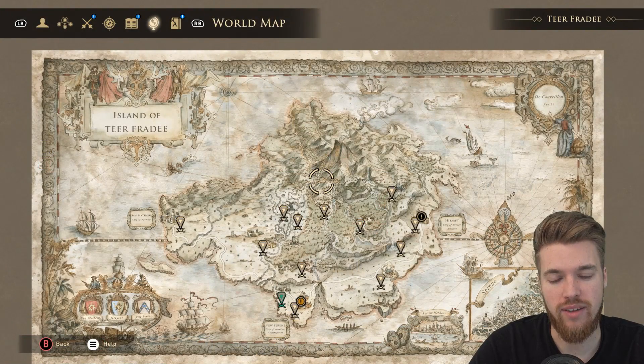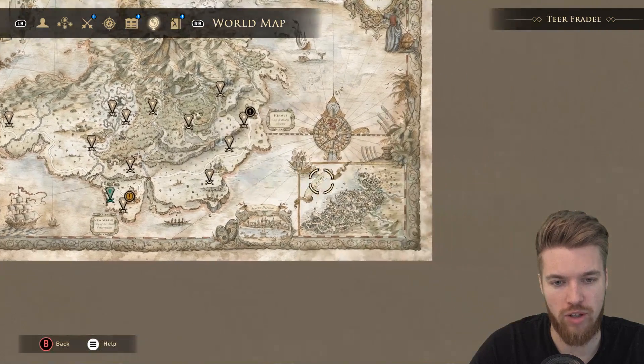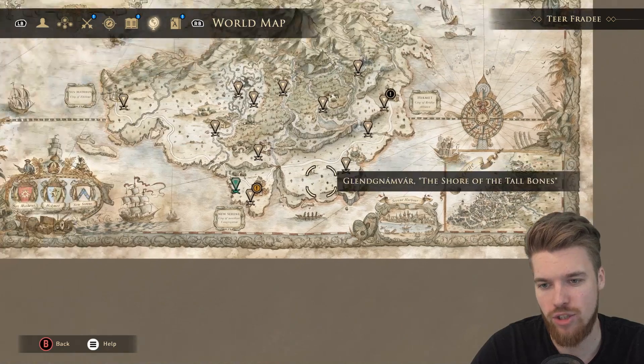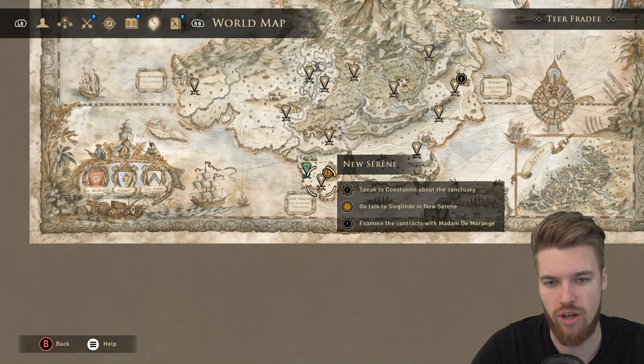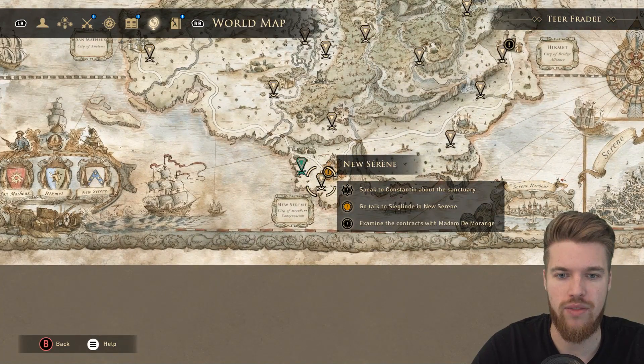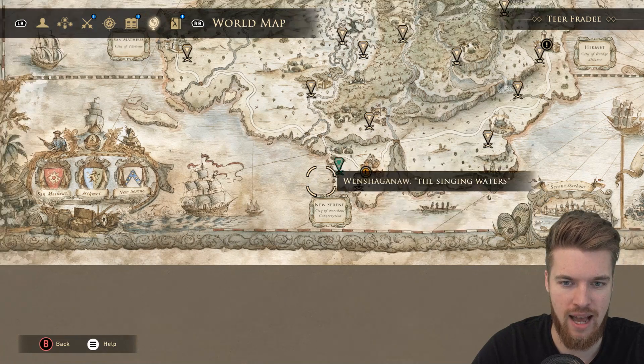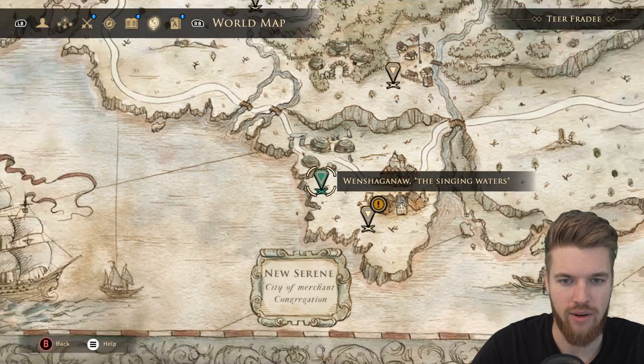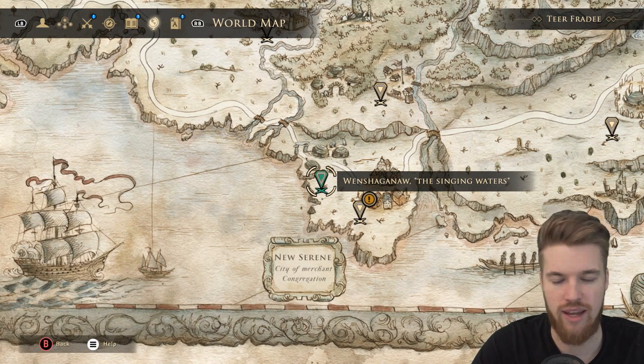In order to find this weapon, after the prologue you will leave Serene — this area on the corner of the map — and travel to New Serene just over here. Once you're there, you can leave on the left side of town and you'll come to the Singing Waters, located just here on the map. It's very easy to get to early on in the game and you can literally just run straight over to this location.